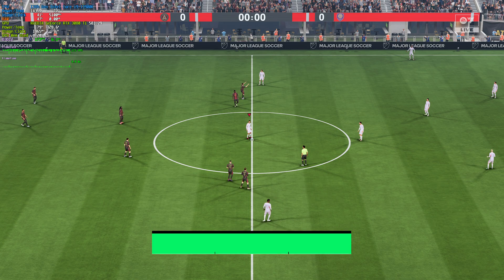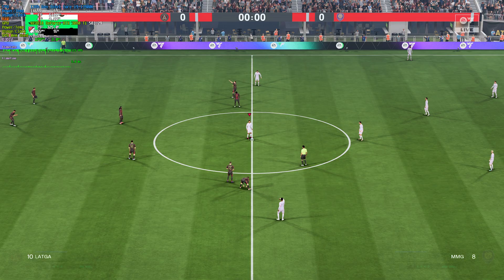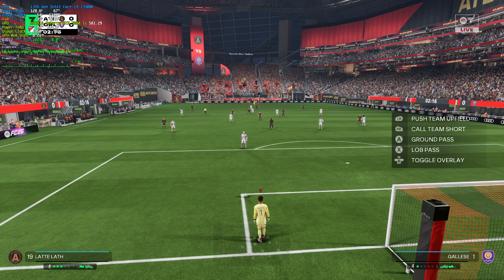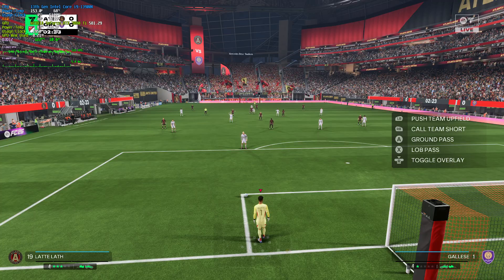With these very simple settings, your game should look much better immediately with basically no performance difference. Heading back in-game, performance is now around 170 FPS, which is a massive improvement, even above auto. This is especially good as, as you can see, things look mostly the same but we're comfortably sitting well above 120 FPS, which is fantastic.